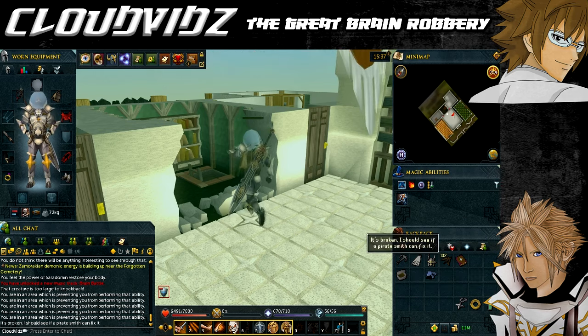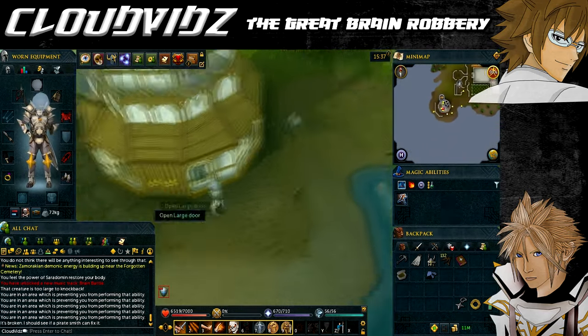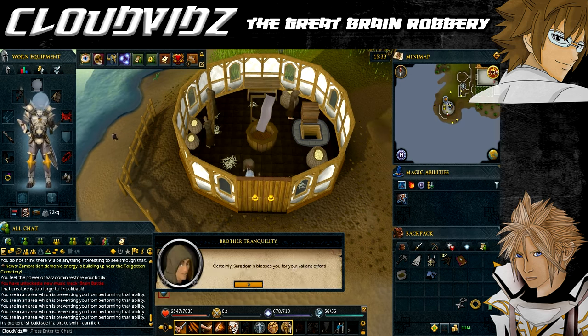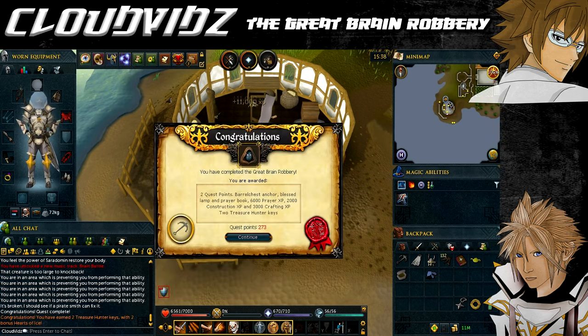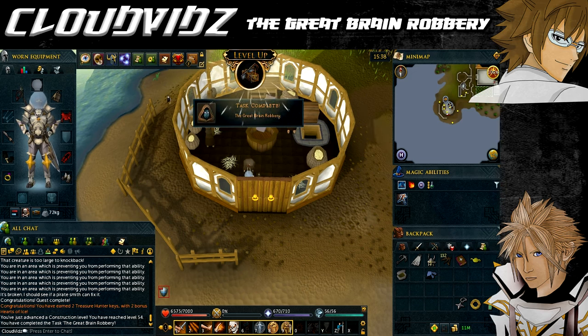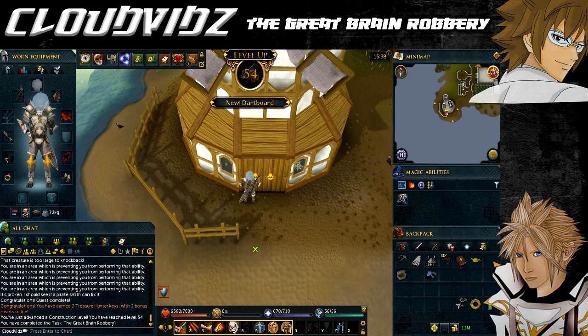Once you have killed the Barrel Chest, pick up the anchor it drops, then walk back to the windmill to inform Brother Tranquility of your victory. After speaking to him, congratulations - you have completed the Great Brain Robbery quest. Rewards include: 2 quest points, 6,000 Prayer XP, 3,000 Crafting XP, 2,000 Construction XP, a blessed lamp granting 5,000 experience in any skill above level 30, the Barrel Chest anchor, a prayer book which can restore and heal poison, access to Harmony Island, 2 Treasure Trail keys, and 2 hearts of ice.